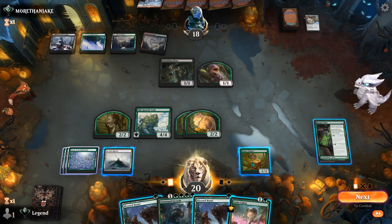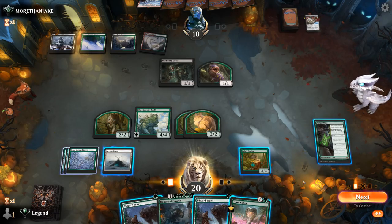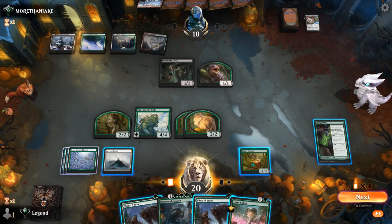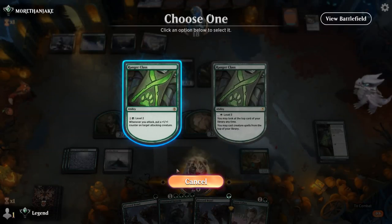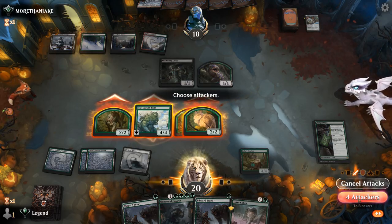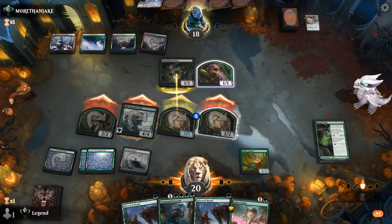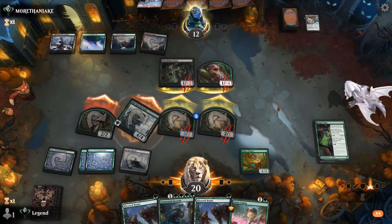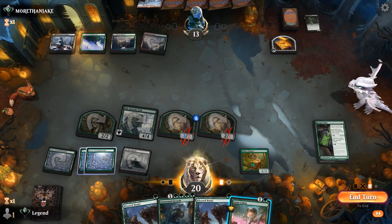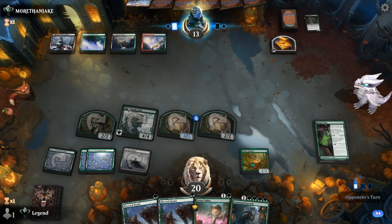I'd like to keep Chariot around if possible. Probably level up Ranger Class, attack with the team, pump one of the 2/2 tokens, and not expose the Chariot. The way they block will be telling of what they're intending to do. The fact that they made a Treasure definitely implies a sweeper they might want to cast, so I'm just going to pass it back and keep my Cobra. At least if the Troll dies I get extra mana from the enchantment.